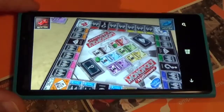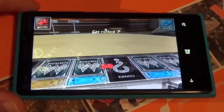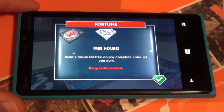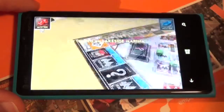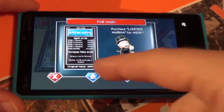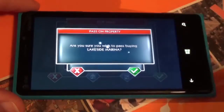Just going to roll the dice right at first. I landed on a fortune card and got a free house that I can use on any property. Now I can choose to buy or not buy this place — it's got a value of 20k. Let's see what happens when I don't buy it.